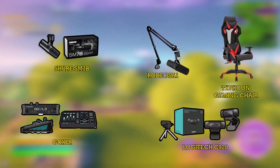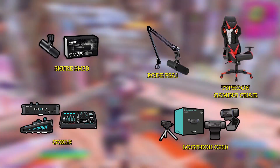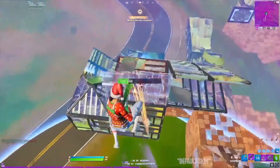Jesse's Setup — Microphone: Shure SM7B. Arm: Rode PSA1. Mixer: GoXLR. Webcam: Logitech C920. Chair: Typhoon Gaming Chair. That's all — enjoy gaming!